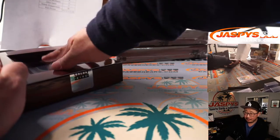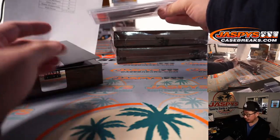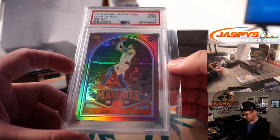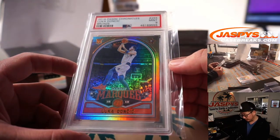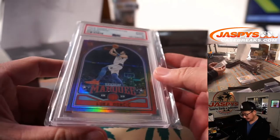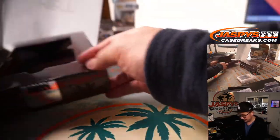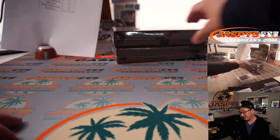The third and final card from box one is also graded — it's Luka Doncic. PSA 9 from 2018 Chronicles Basketball, Bronze Parallel, Marquee Design. That goes to D — Rob with the letter D. We've got another one of these in the store if you're interested. Second box.